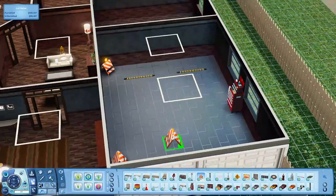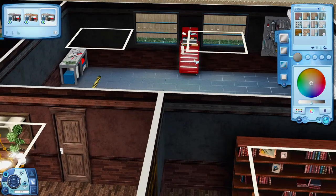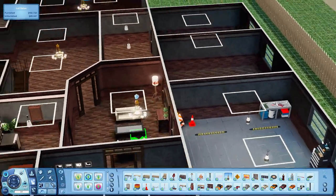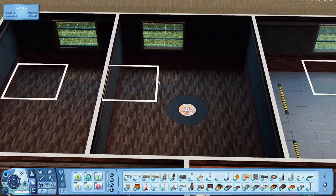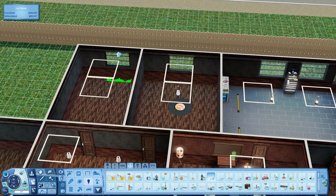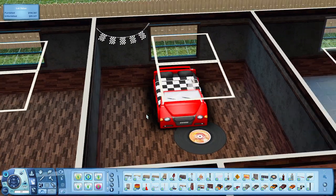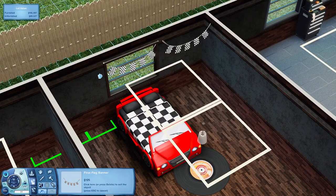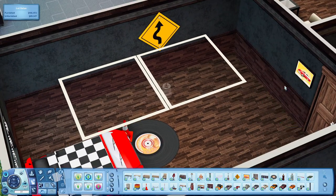Anyway, this is just me now going inside the garage. I was putting a lot of stuff from the Fast Lane stuff pack. I was trying to fill up a lot of space in this house. I did end up adding some walls off camera and closing rooms off and adding extra bathrooms. This room down here is just one of the bedrooms downstairs — it's very inspired by the garage kind of. I feel like the Sim that lives here really likes race cars and racing and stuff like that.